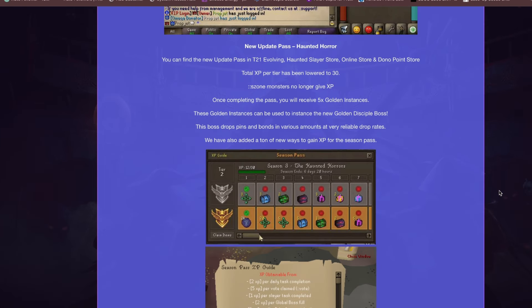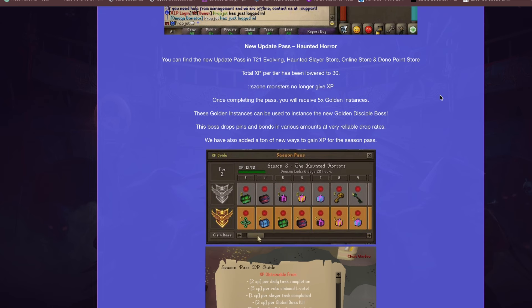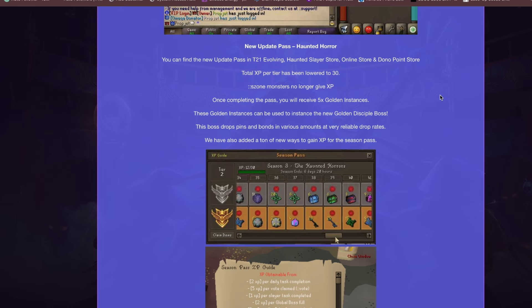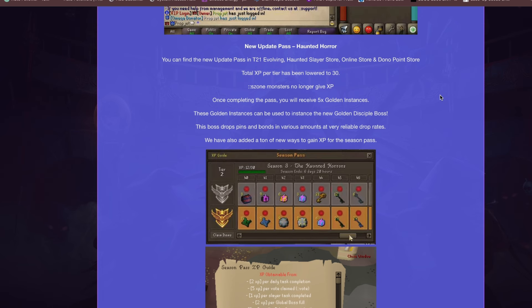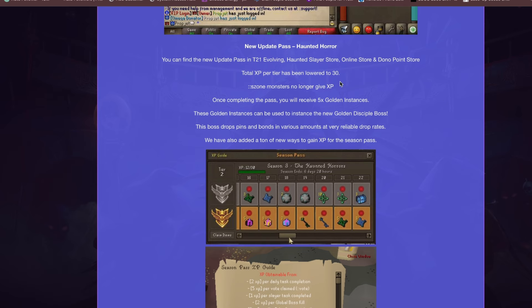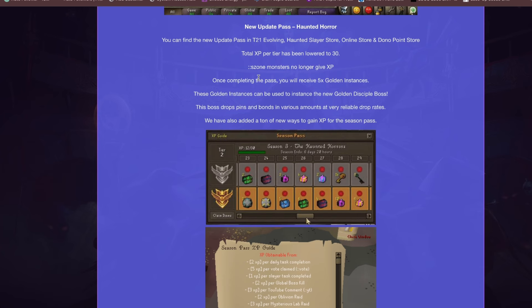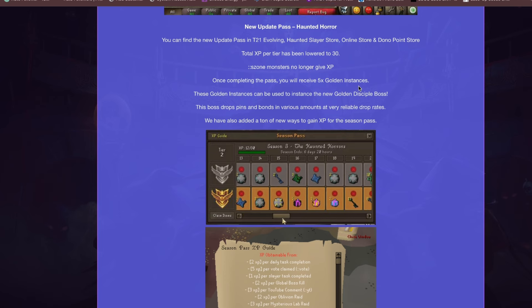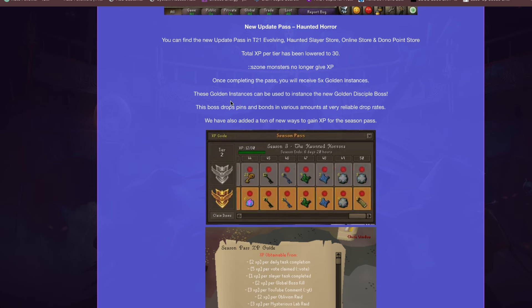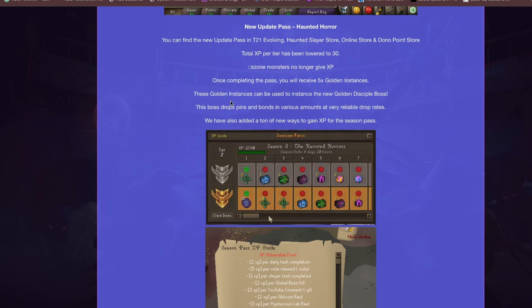They have also introduced a new Season Pass that gives you a Tier 21 Evolving Haunted Slayer Stone. You can find this pass in the Donator Points store. Total XP required has been lowered to 30, and slayer zone monsters no longer give XP. Upon completing the pass, you receive 5 Golden Instances, which can be used to instance the new Golden Discipline boss — a boss that drops spins and points at very reliable drop rates.